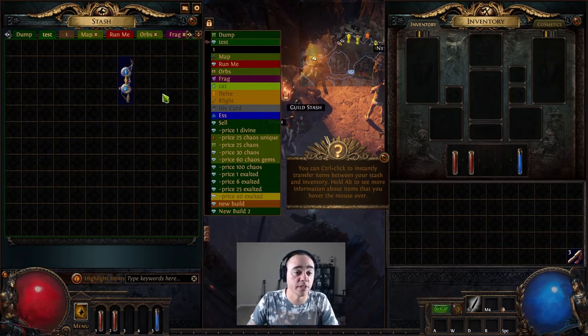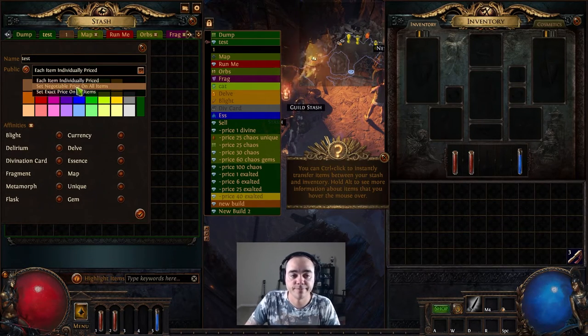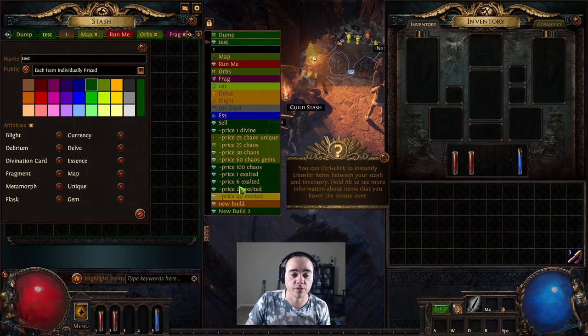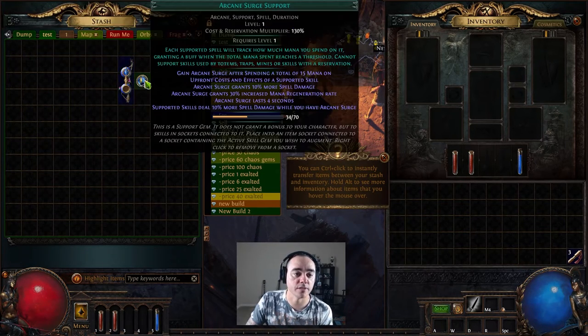Once a premium tab is set to Public, you can price each item individually or set the same price for an entire tab. You can see some tabs here set to a specific value, but if you price items individually, you right-click on the item and set whatever price you want. We'll get into trading in more detail in a later video.